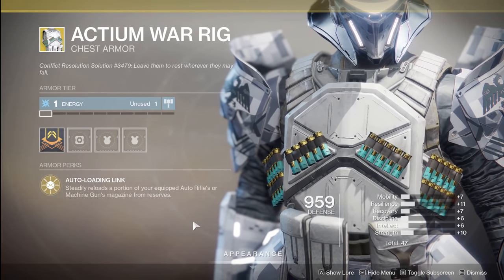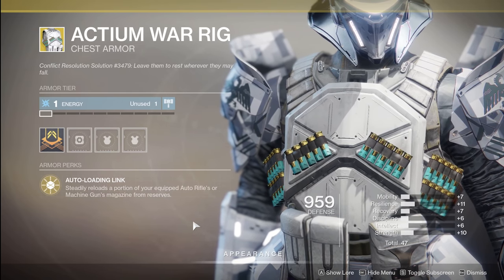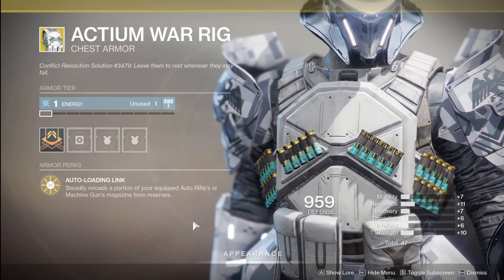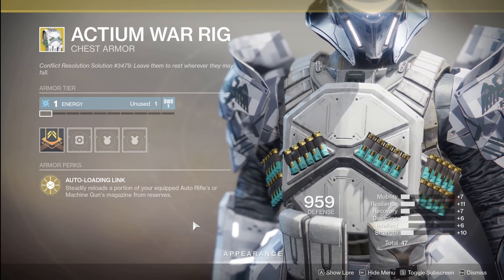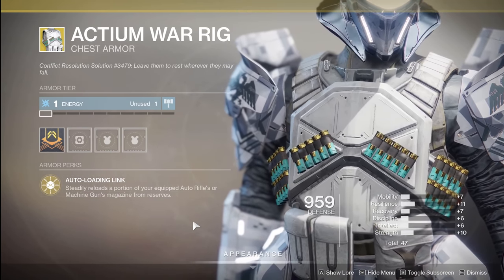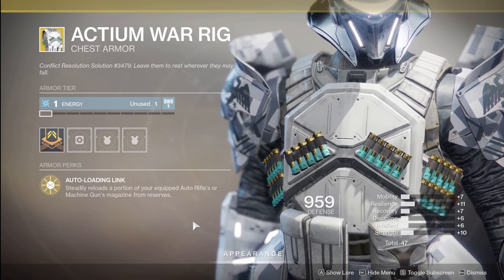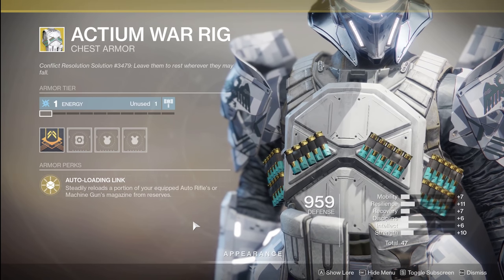For the titans, we've got the Actium War Rig. Always cool, just showing all the shells on there. There are some pretty cool ornaments for it as well. Your perk is Auto Loading Link: steadily reloads a portion of your equipped auto rifle's or machine gun's magazine from your reserves. As you're going through things like 21% Delirium, Monte Carlo — which we just got done talking about — and any auto or machine gun, the longer you're literally shooting it, you're still going to be able to fire a little bit longer. It gives you a kind of partial auto-reload while using it, continuing to fire just that little bit longer. So if you have perks that go into getting multi-kills and you need those extra few bullets, this is going to help you fire that thing longer without reloading. It actually works pretty well. If you like auto rifles or machine guns and you're playing a titan, this is definitely one to consider.